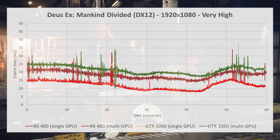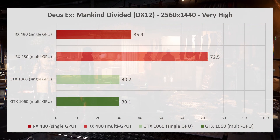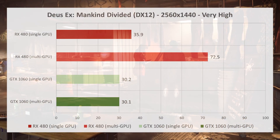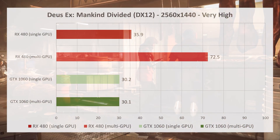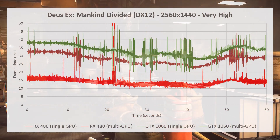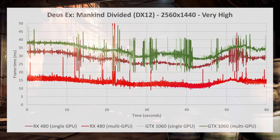When cranked up to 2560 by 1440, the single RX 480 is 18% faster than the GTX 1060, and again is the only set of cards that scales in DX12 multi-GPU mode. In fact, it scales nearly perfectly linearly. Our frame time graph still shows a very consistent delivery cadence, and I saw no instances of significant stutter while playing with the dual RX 480s.